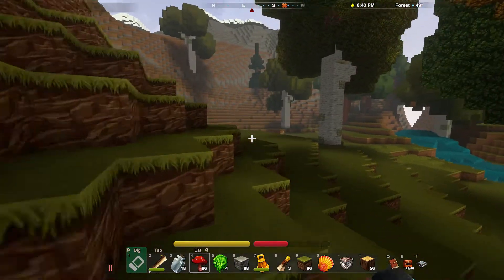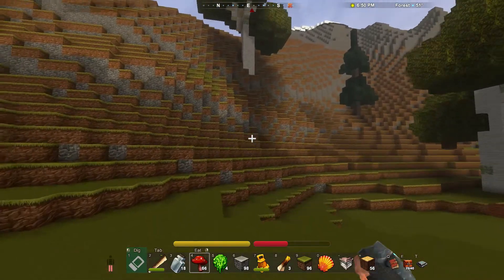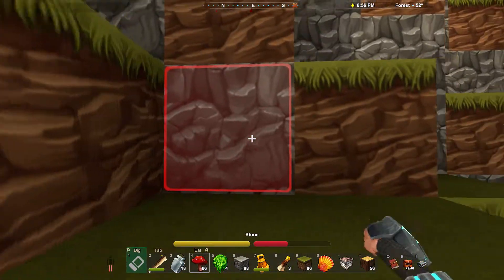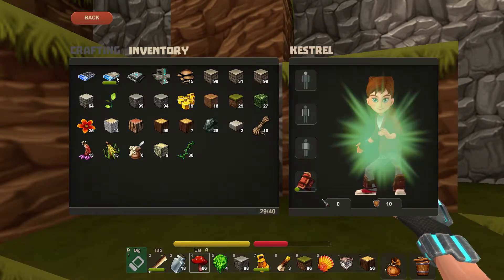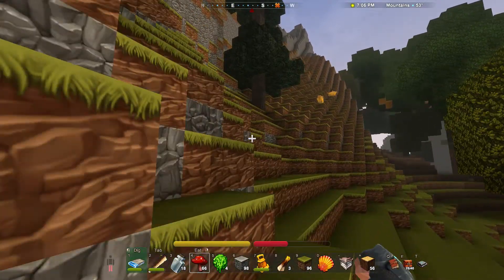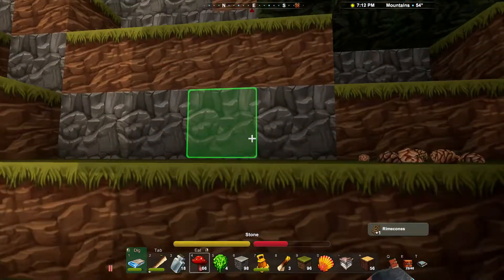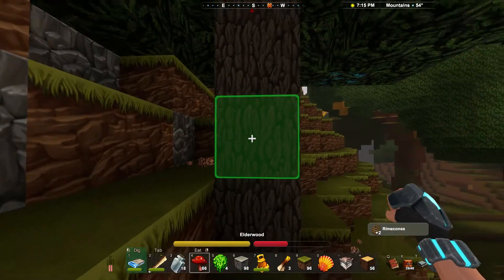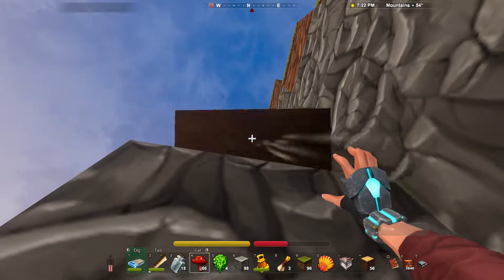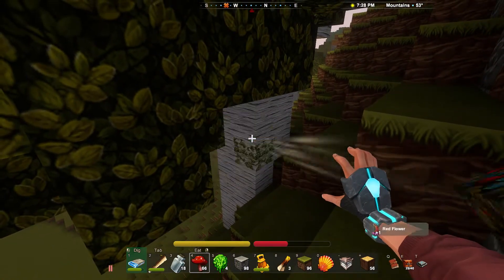We still have some time before the sun goes down — maybe we'll poke around the mountains. At the top right you can see the biome, the temperature, and the time. Oh, here's a different kind of tree — an elderwood, an obvious pine tree. Rime cones! Let's see how high we can get before we have to go home.